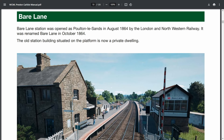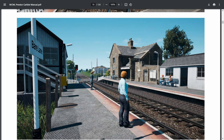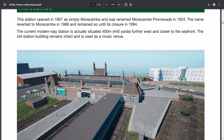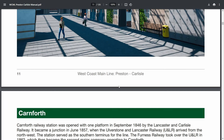Here's Bear Lane — it's the first station on the Morecambe branch. It looks pretty good. And here is Morecambe itself. The branch itself is still operating, but the station has actually become a music venue in real life, and the station is actually relocated to a more modern-day place.